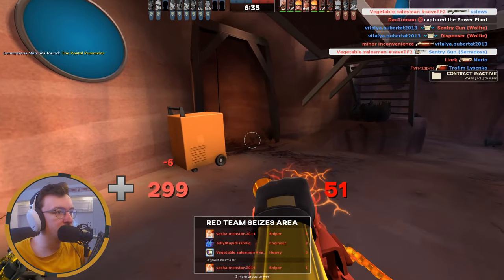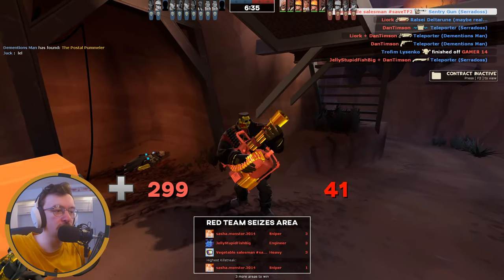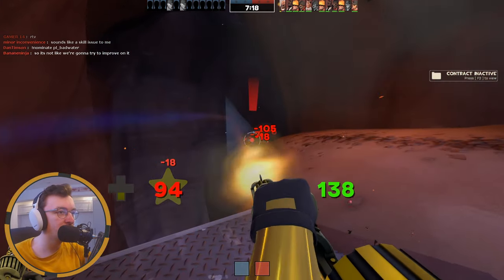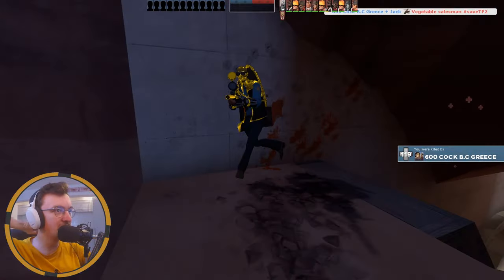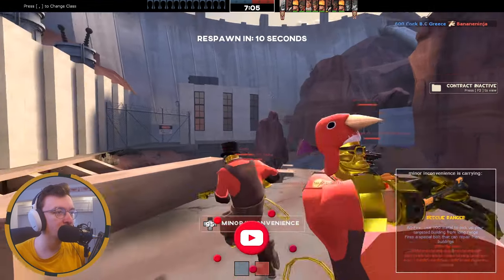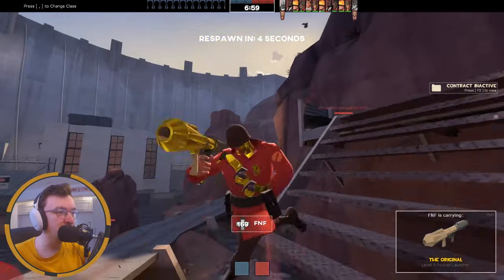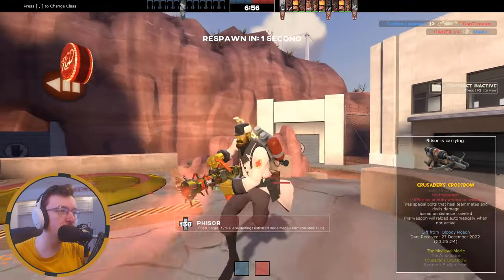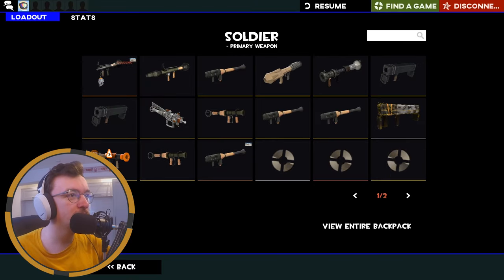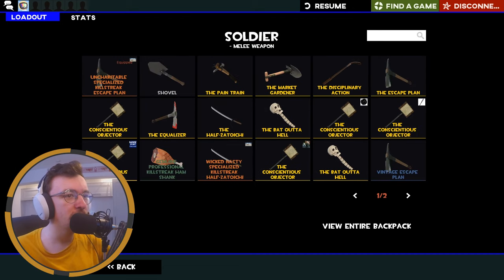We won boys! Epic crits gaming — third top scorer, let's go. There's not really much I can do with the Brass Beast, I'm very slow. I get shot in the head by a very gold Sniper — the goldest man I've ever seen. That man is also pretty gold. Let's go back to Soldier — we'll rock it with the Original and keep the old shotgun, that's a classic.